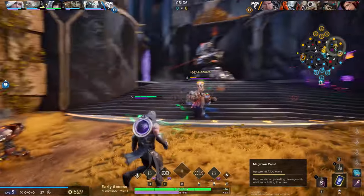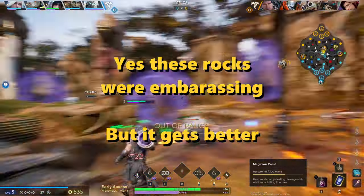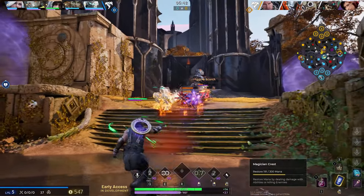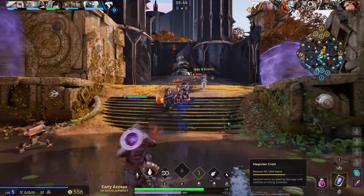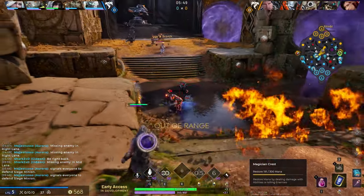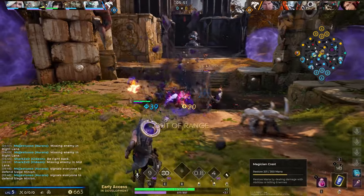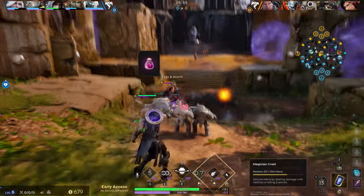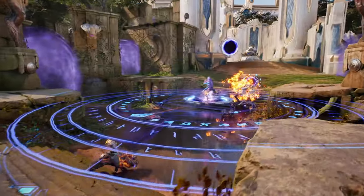We are against an Iggy in lane which I absolutely hate. First thing you can take away from this video: if you're against an Iggy, hold on top of him as soon as you hit level 6. If he hasn't reached level 6 yet, that's your goal. You want to jump on top of him with your ult and he has no escape if he already used his blink — which in this case he already did.